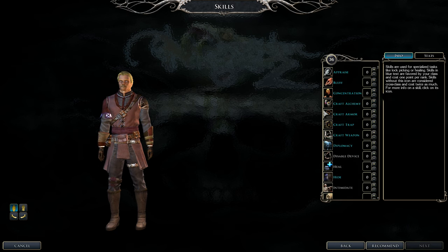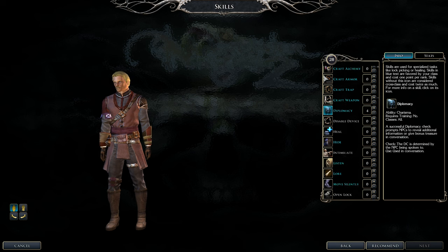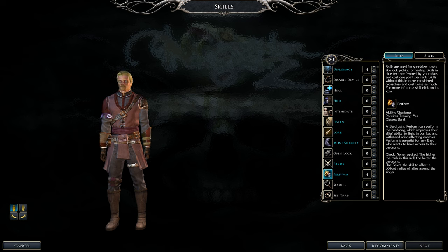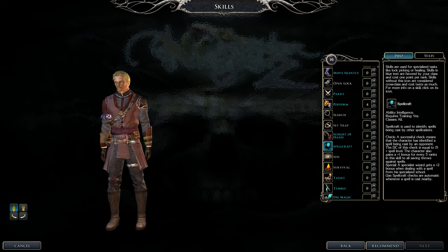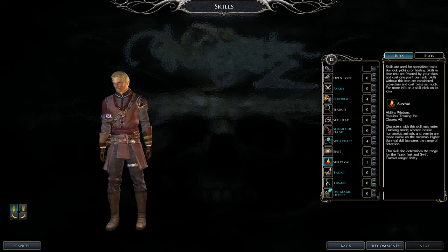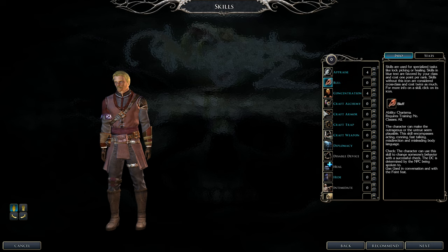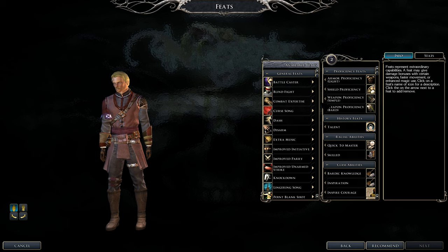For skills: max out Concentration so we can focus while casting bard spells; max Diplomacy since we'll be the talking type; max Lore to identify items better than anyone else in the party; max Perform because some powerful bard songs require high Perform — trust me, you really want that. Max Spellcraft for the spell save bonus every 10 points. Keep Survival at 2 for Harper Agent requirements. Max Tumble for 3 free AC (every 10 points gives AC in NWN2). Use Magical Device lets you use items others can't. Also Appraise for shop discounts and Bluff for more talking options.